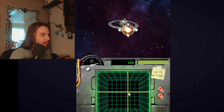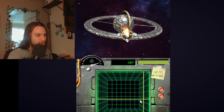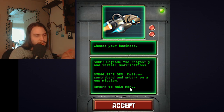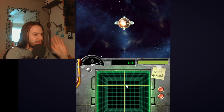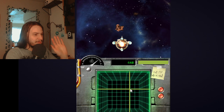It's interesting. I have to click to move, but I can just be anywhere in this. Install notifications, deliver contraband to embark on a new mission, and then return. But we have no credits, so we can't modify. So we're gonna accept. Transfer our family to the nearest new home. I'm gonna do the smallest distance. So all I have to do is just dodge, and I can shoot. There's still debris that can happen.